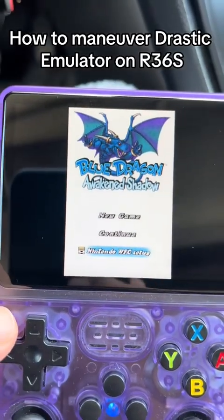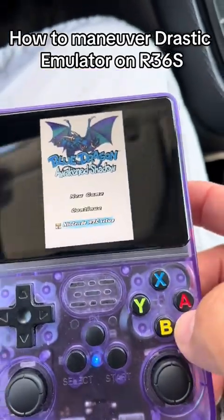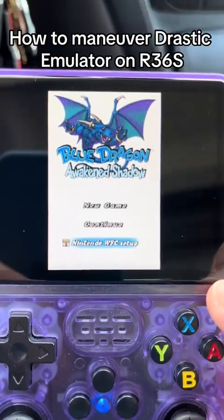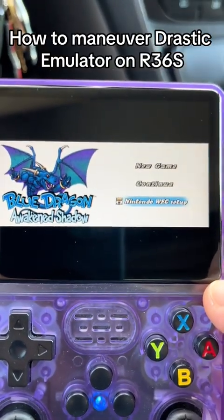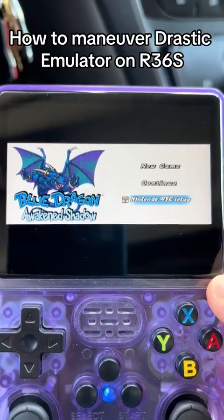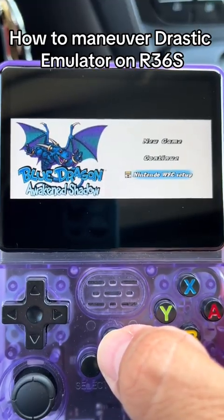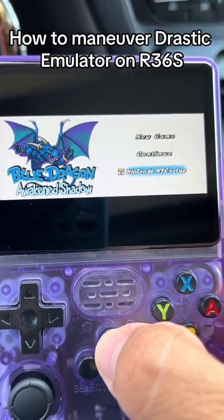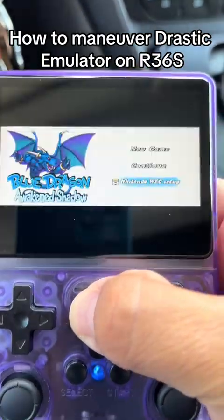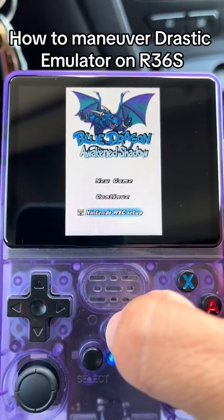If you are on double or dual screen and you press the R button and the R2 button together, it'll go from vertical to horizontal. And if you push the M button, it'll swap side to side. If you are on vertical and you push the M button, it'll swap top to bottom.